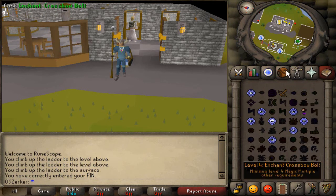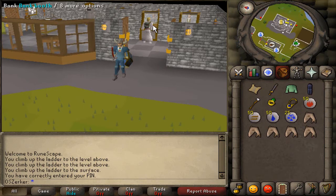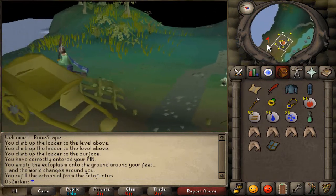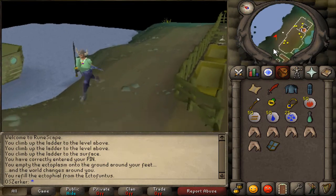We're gonna head directly to Canafis. The fastest way to get there would be to grab an ecto file, which I don't have, so I'm gonna grab that real quick. On my way there, I just wanted to let you guys know that I apologize for the delay on uploading this clue scroll of the week. I was supposed to do it back on Wednesday.